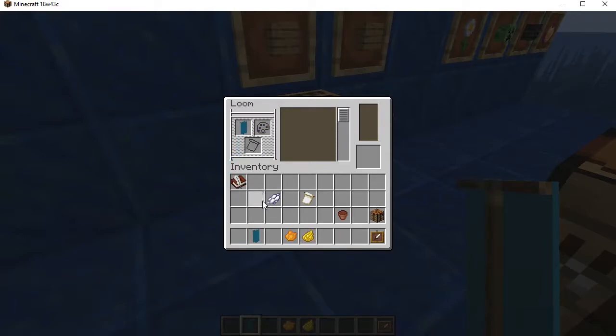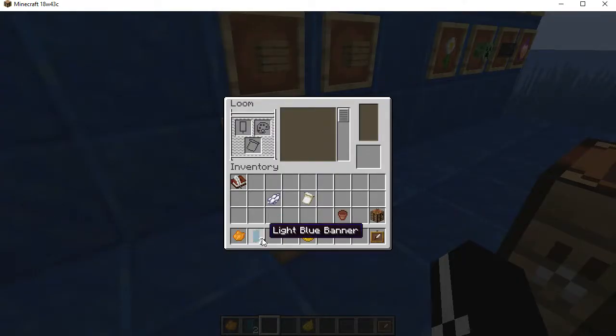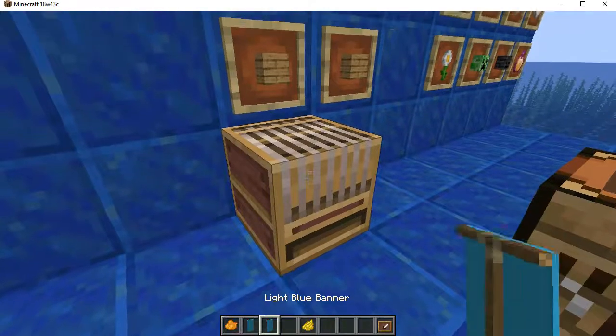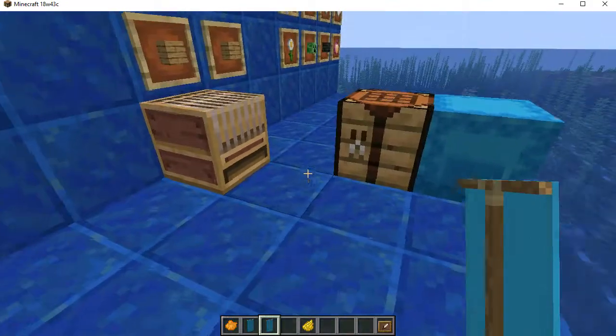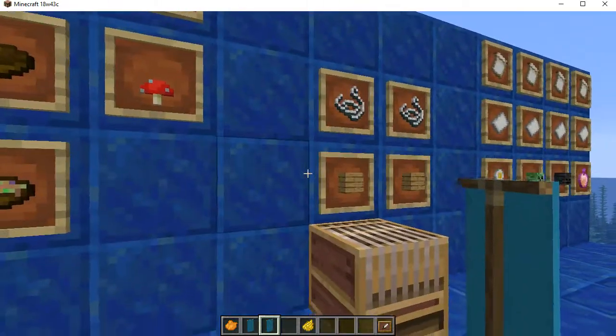You put the banner in the slot that obviously looks like a banner. After that, you have a palette showing all the different patterns available, with the white area representing the color you're about to apply. Click on a pattern and it gives you a preview. Quick test — the items are not kept by the loom; they are instantly returned to you. It doesn't even drop on the ground — crafting tables do that now too. It's just something that takes getting used to with new versions.